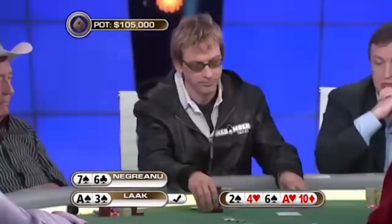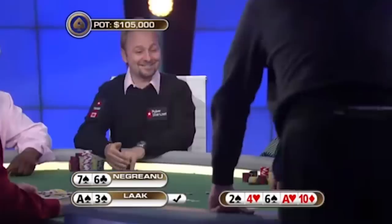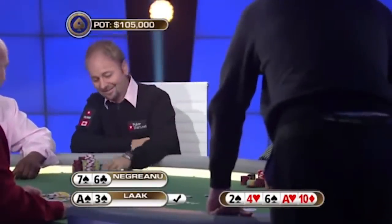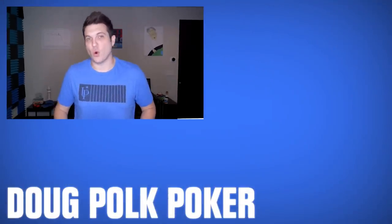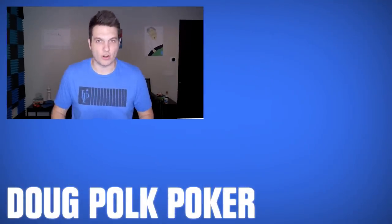Negreanu shows a pair of sixes — that's good, you had the ace of spades in. When Phil said 'I have ace-four of spades,' that was tricky. Daniel calls himself a fish. Thanks for joining me today, and if you're interested in improving your poker game, check out upswingpoker.com.